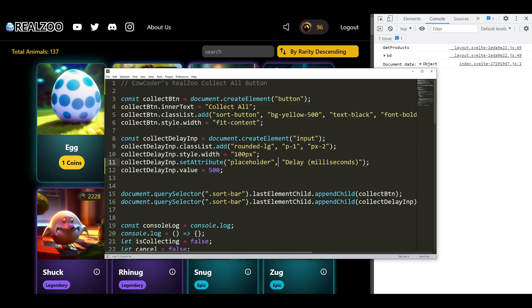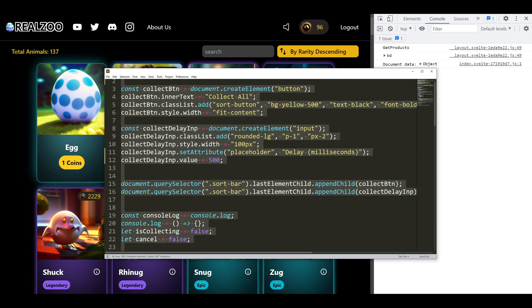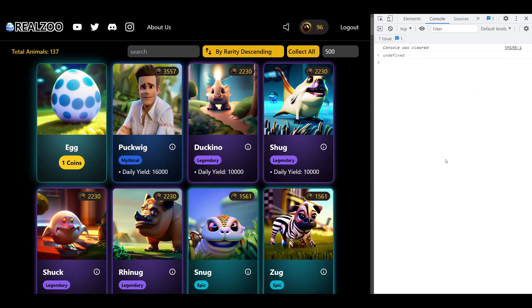Next, head over to the Pastebin link in the description and get the script, copy it, paste it into the console, and hit Enter. Right away, we have a 'Collect All' button in the top right. Keep the console open and type 'clear' if you want to clean things up a bit.